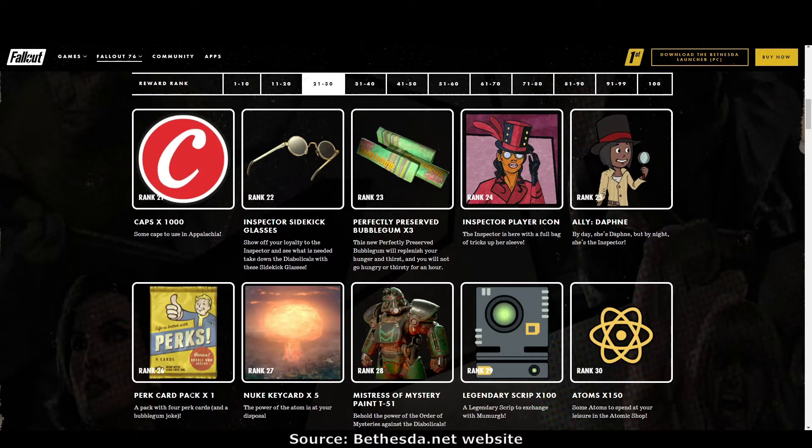Rank 26: more perk cards. Rank 27: more nuke key cards — perfect for people who love nuking. Rank 28: Mistress of Mystery T51 paint. Rank 29: legendary script times 100. Rank 30: more atoms.